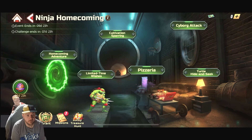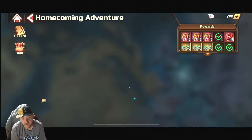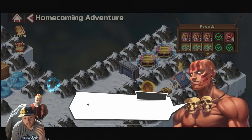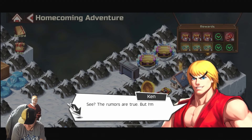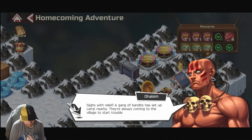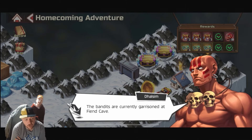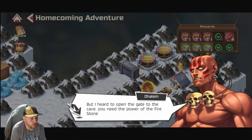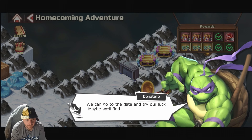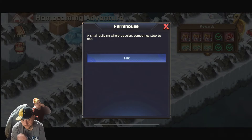Welcome back to the channel for another Street Fighter Duel video. Today we're going over Part 2 of the Homecoming Adventures to make sure you get all your rewards. There is a missing boss or chest you can miss by making the wrong choice. They've made a recurring theme of using Blanca as the boss you can screw up on, so going forward if you see Blanca, ask yourself if there's another choice you could make.